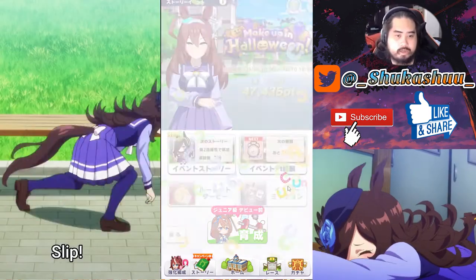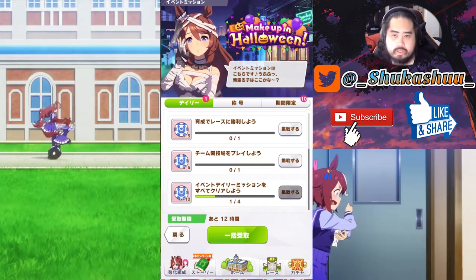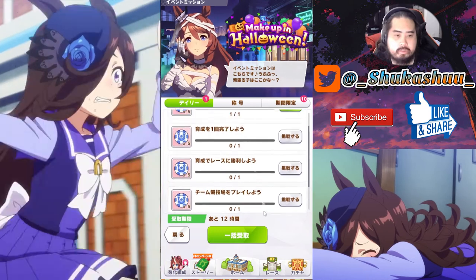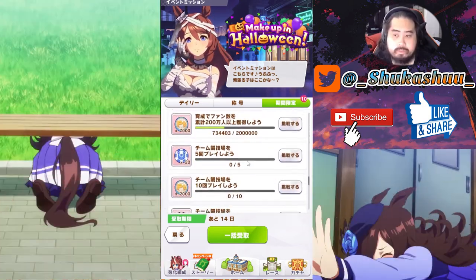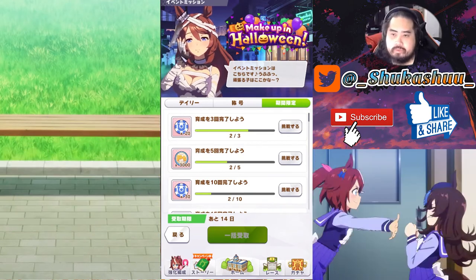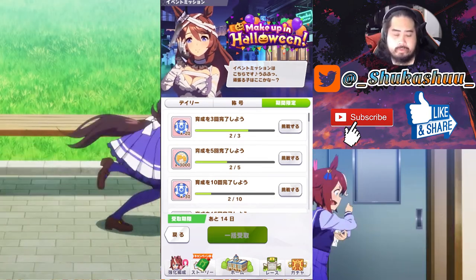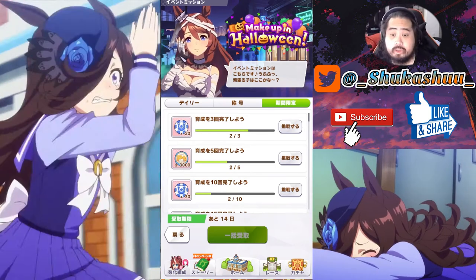These are basically the daily missions for the Makeup Halloween event: complete a training run, win a race in the training run, compete in team stadium, log in, and clear all daily missions. There's quite a lot so I'll just summarize — most of the time you're just doing your daily stuff and running a lot of training. Complete 15 training runs, complete five Aoharu Cup training runs — you just run Aoharu Cup if you want, if not just do URA Finals, but do at least five Aoharu Cup runs.